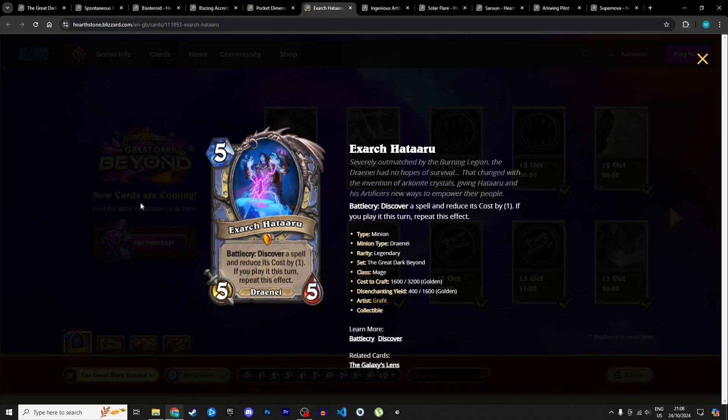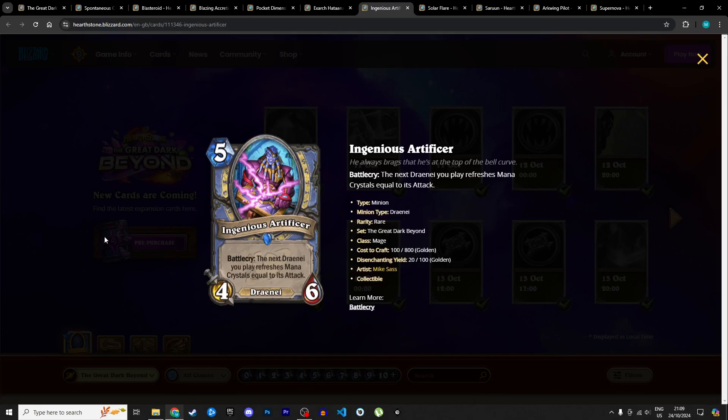Our first Mage legendary is Exarch Hataru, a 5 mana 5/5 Draenei. Battlecry: discover a spell and reduce its cost by 1. If you play it this turn, repeat this effect. Potentially if you keep discovering and playing cheap spells, you chain and almost go infinite. At base level it's 5 mana 5/5 discover a spell with a discount. Played late in the game you can probably cast that spell — maybe pick the cheapest one to keep chaining. It's pretty decent, though not quite 4 stars. I'm giving it 3 stars in Standard and 2 in Wild.